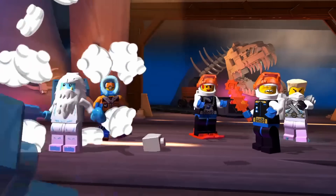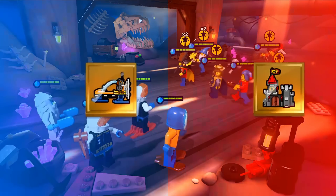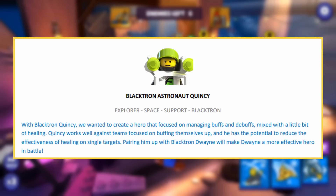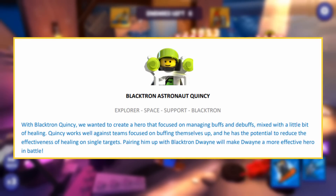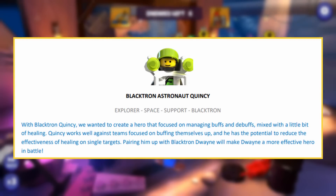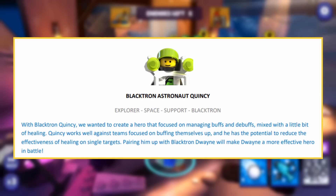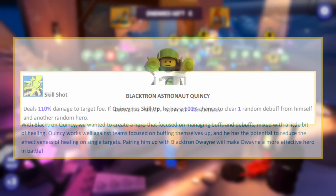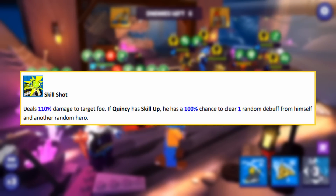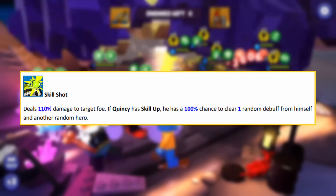Now let's look at the new characters. Starting with Quincy — they wanted to create a hero focused on managing buffs and debuffs mixed with a little healing. Quincy works well against teams focused on buffing themselves up and has the potential to reduce healing effectiveness on single targets. Pairing him with Blacktron Duane will make Duane more effective in battle. His basic deals 110% damage, and with skill up, he clears a random debuff from himself and another random hero.